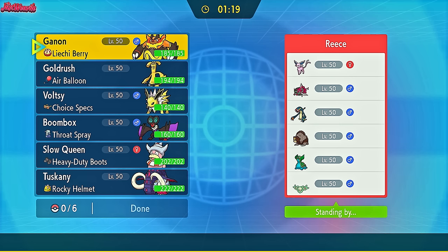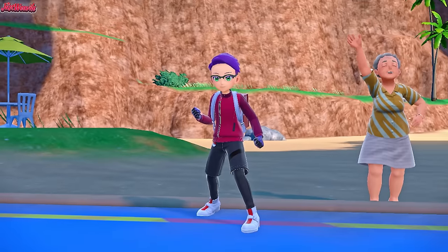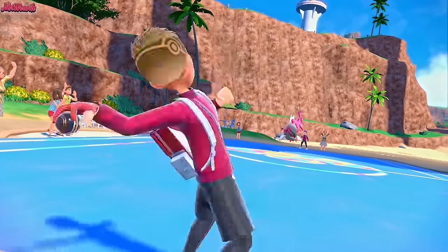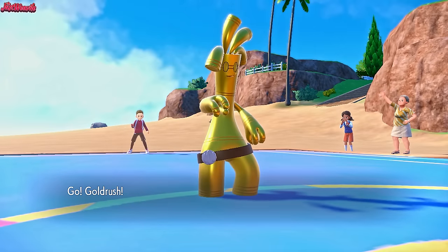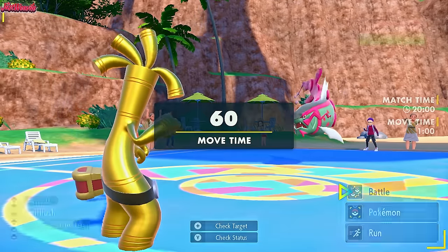The next battle is against Reese from the Pokemon Battle Hub Discord, and this one is a swell game. The battle begins — good luck, have fun, Reese. Nice drip. They're going to lead off with Neil the Baxcalibur as I lead off with Gold Rush, the Gholdengo. I thought they'd lead with Espeon — I didn't think they'd lead with this thing, so that's not good.